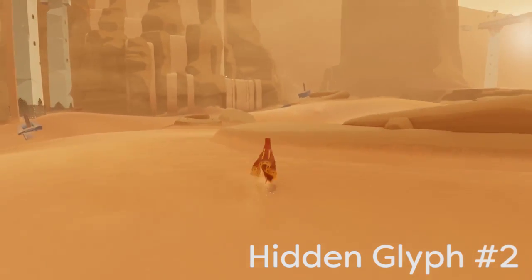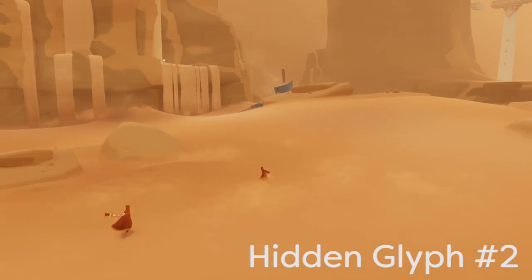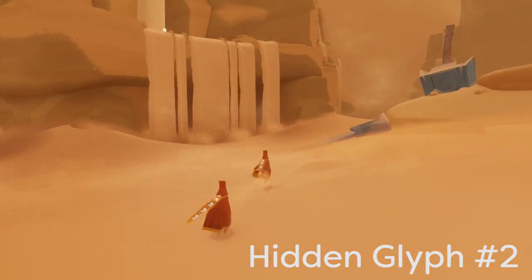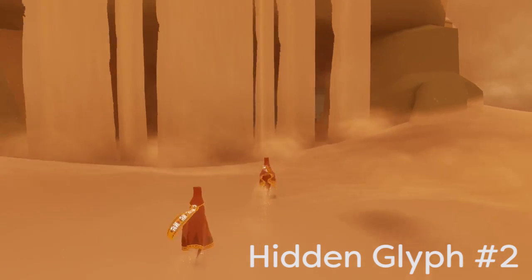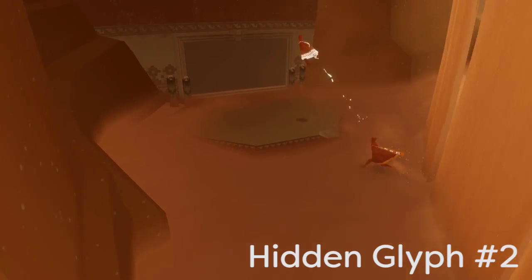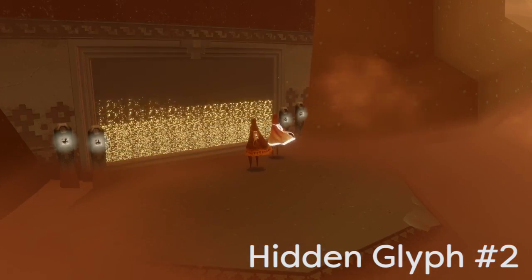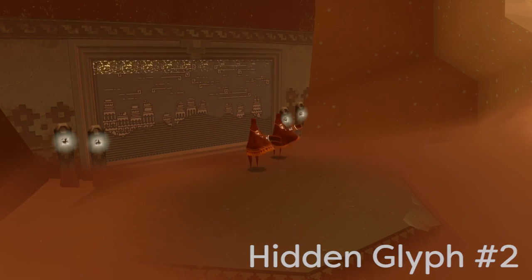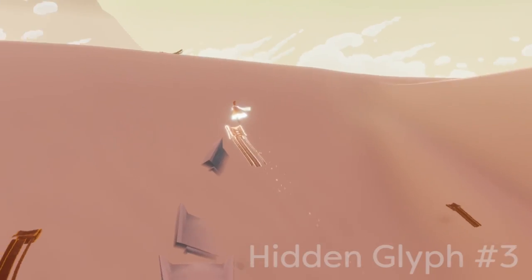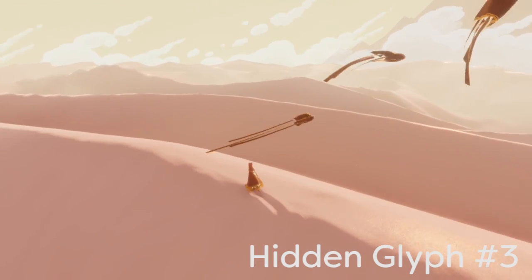I'm going to be speeding a lot of this up so you don't have to watch me walk around for seven or eight minutes, but I still want to show as much as possible so you get a rough idea of where all the glyphs are — some of them are harder to find. Anyways, here's glyph number two: it's right below the sandfall where there's a little glowing symbol on top. If you actually go behind the sand you will find the second glyph.